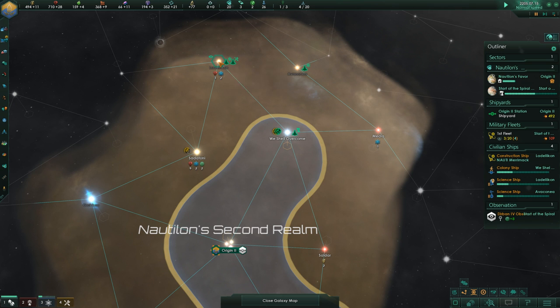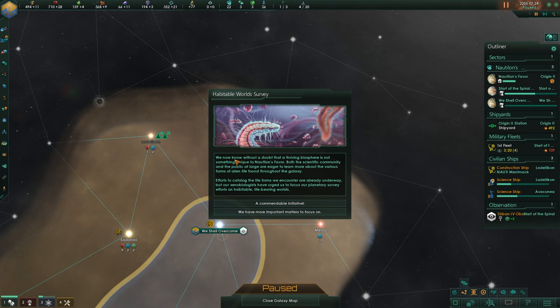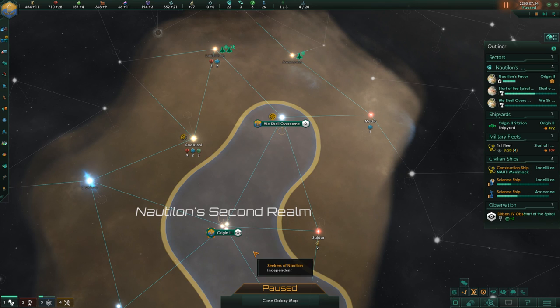We expand the shell where we can live in peace, finding more planets that are valuable and inviting. A habitable world survey reveals that a thriving biosphere is not unique to Nautilon's Favor — it is as if Nautilon had prepared planets for us. Both the scientific community and the public are eager to learn more about alien life. Our xenobiologists have urged us to focus planetary survey efforts on habitable and life-bearing worlds.